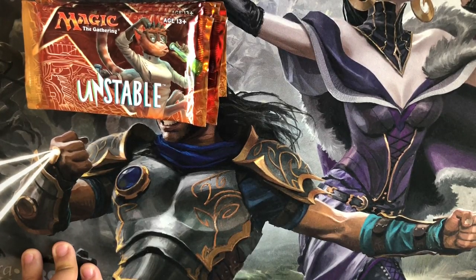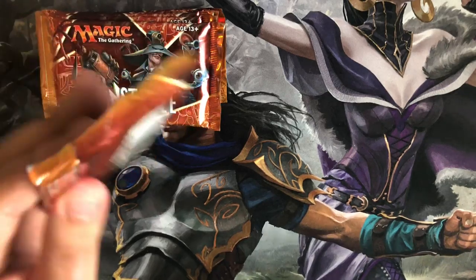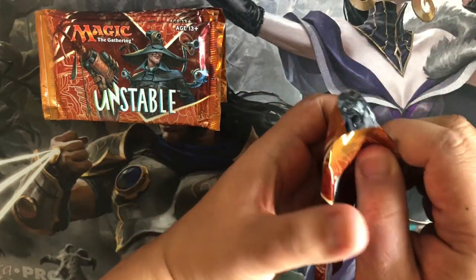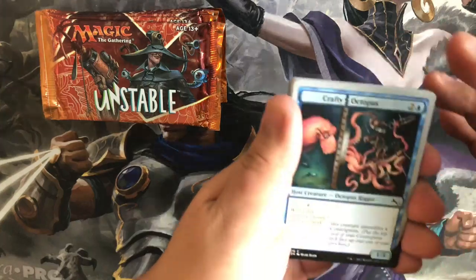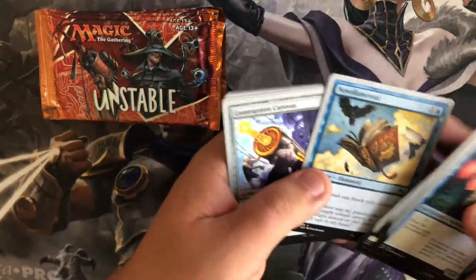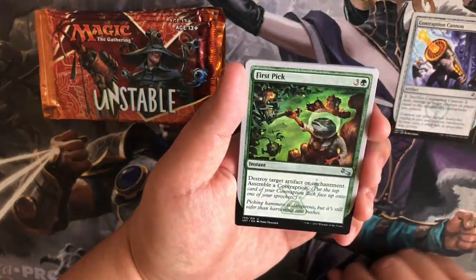Hey guys, what's up — Path TCG's here and we're here for part 2 of Unstable. I'm pretty excited about these packs. I was looking through the cards on my last video and it was pretty cool and pretty funny what they did. It was my first time actually looking at this set. Last video I just failed at opening that pack, so let's see what we get today. We're just gonna breeze through these because it's kind of repetitive — the set is a pretty big set though, so I'll go through it like this and just go straight to the uncommons. Contraption Cannon — first pick.